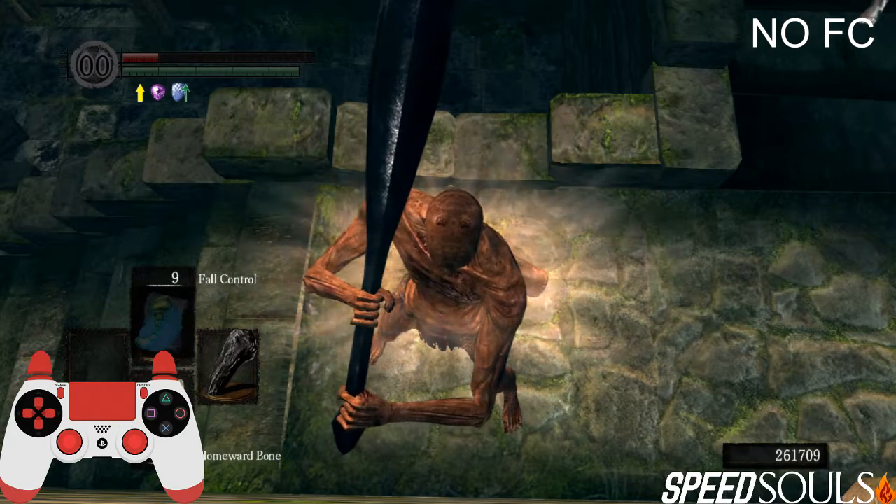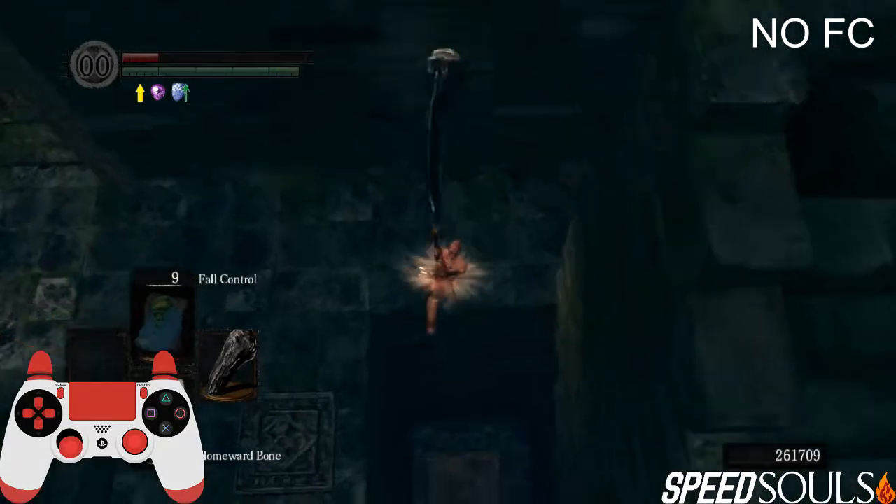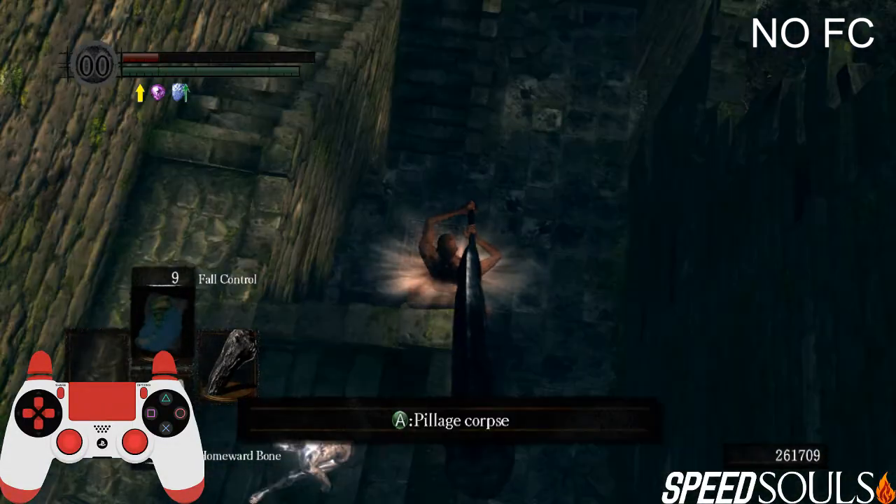If you roll too late, obviously you're gonna hit the ground, so it's gonna look roughly like this. Technically this skip will work even with a fist, but the problem is that the plunge animation is a lot shorter, so the timing for the roll is a lot more precise. That's why you wanna use a weapon like this.